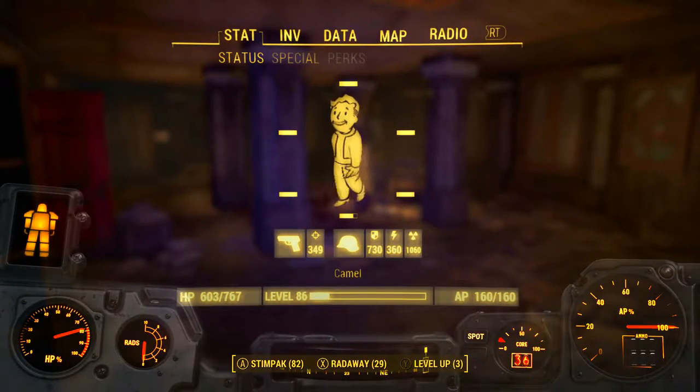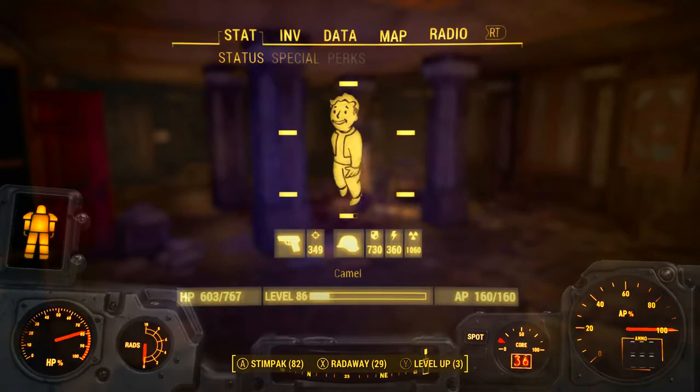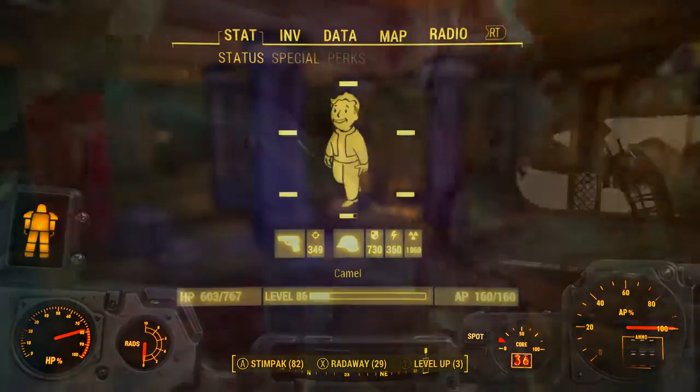After all that, I still had a strength of 10 with no bobblehead or magazine effects applied, but with all of those perks active. As we can see, the unarmed damage output is now at 349 ballistic damage.